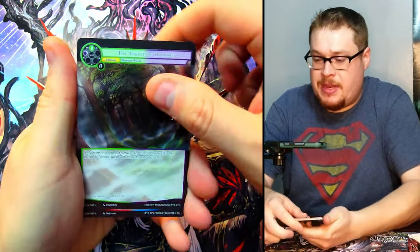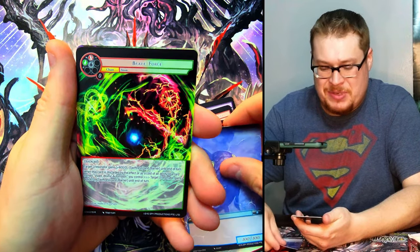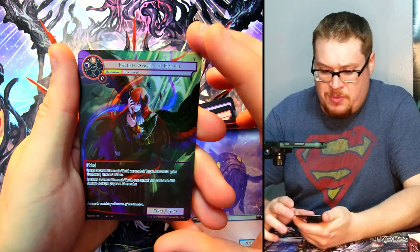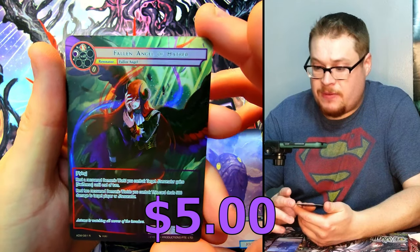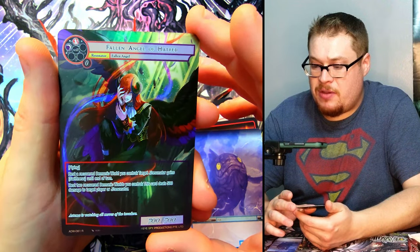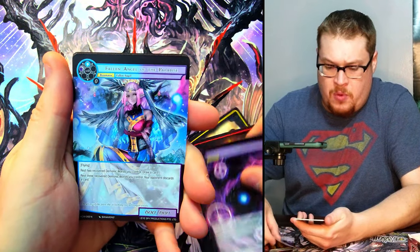Let's get into the next one here. Let's find ourselves a God Pack — that's my aim whenever we get a new set: can we find a God Pack in the first box we open? Brave Force as our rare — we might have gotten that one already. But we've got Fallen Angel of Hatred as a full art rare — beautiful card, really really nice. Very cool.